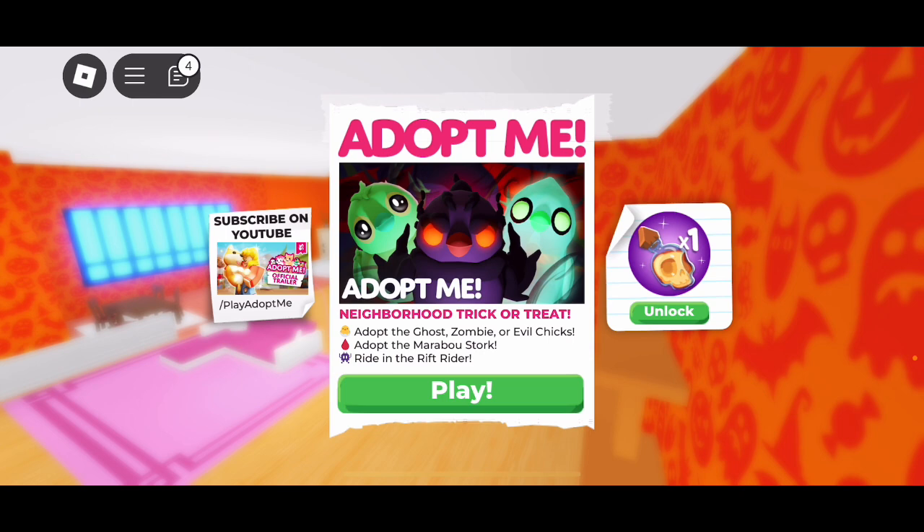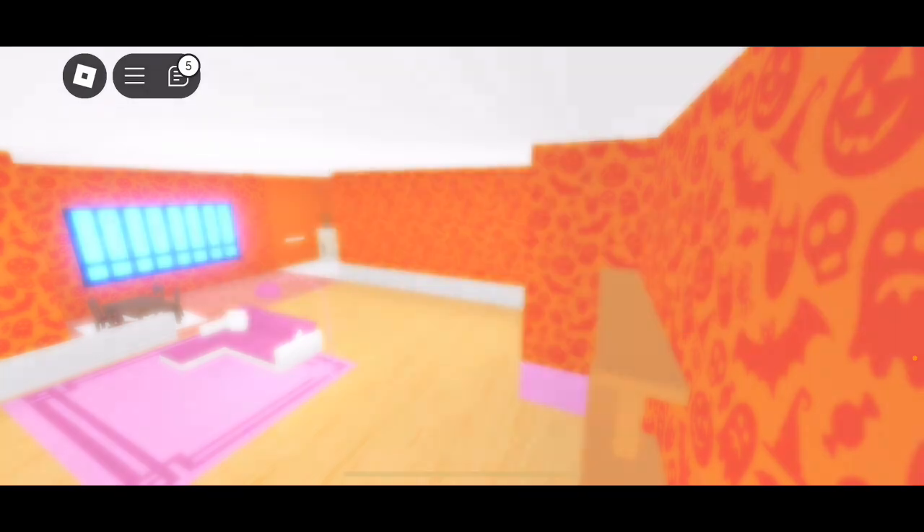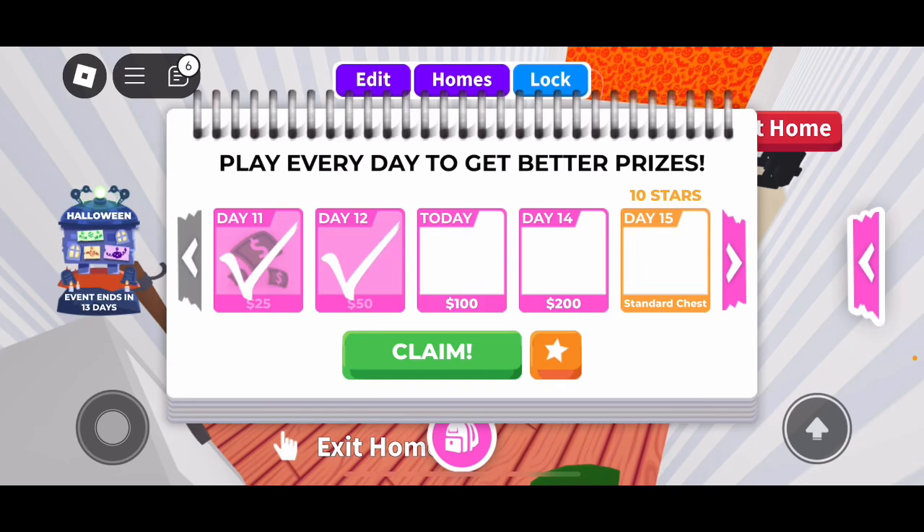I'll tell you more about what's happening later. Let's begin with the video! So in Adopt Me: Neighborhood Trick-or-Treat is back, there are ghost zombie or evil chicks, the Marobo Stork, and the Rift Rider. What is the Rift Rider? I'm so excited!